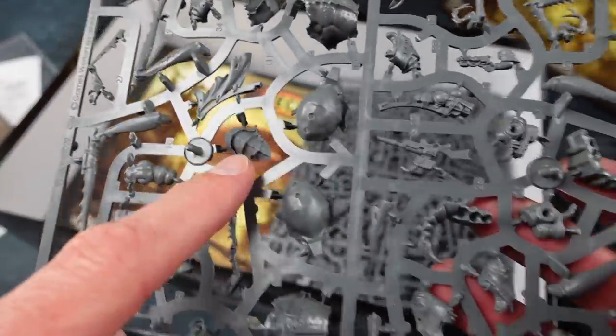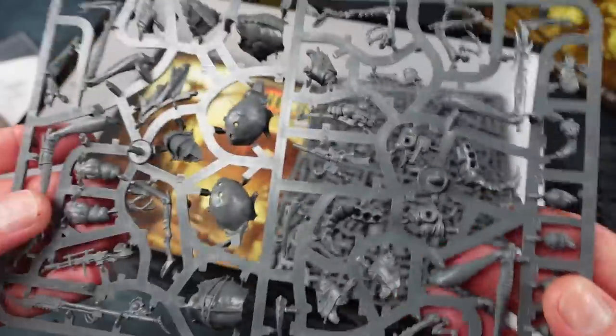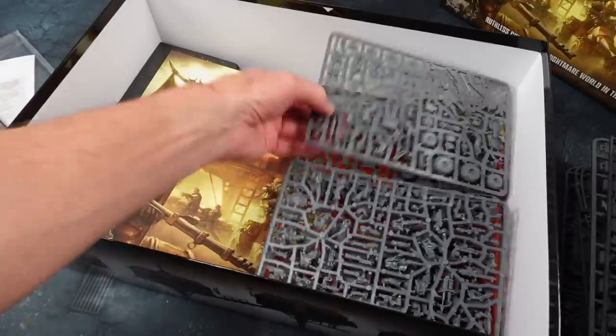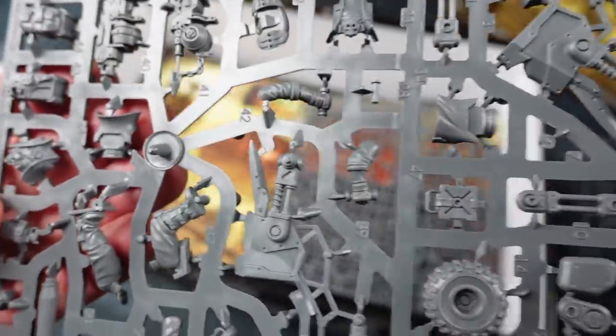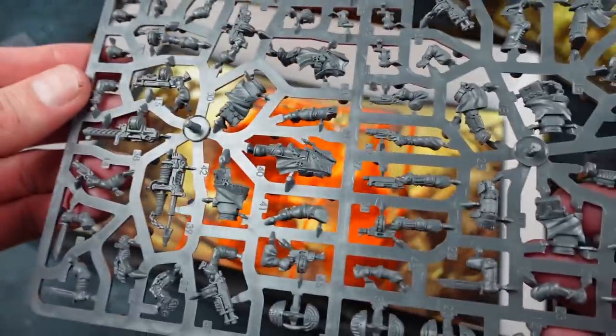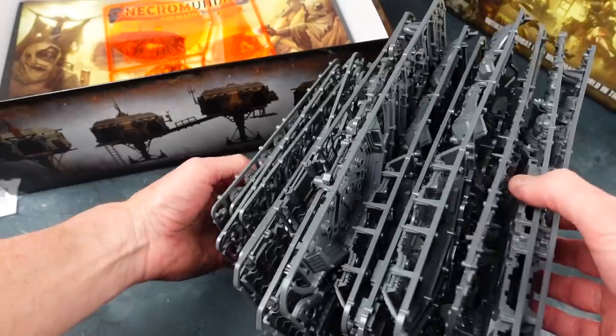These are the ash waste figures — carrying things on their backs, big backpacks with all kinds of gear. Then you've got the giant ticks which you can ride, with lots of tiny detailed pieces. There are more ash waste nomads, more giant ticks, and then what looks like buggy sprues — wheels, guns, axles — all made up of quite a few detailed pieces. There are also Orlock gang sprues, another buggy sprue, and another gang sprue — quite a lot of plastic, and heaps of hobby time putting all that together.